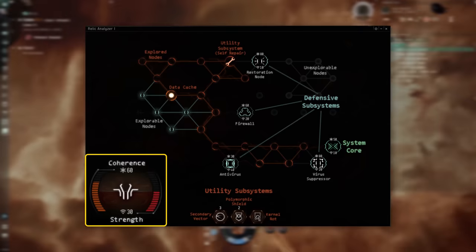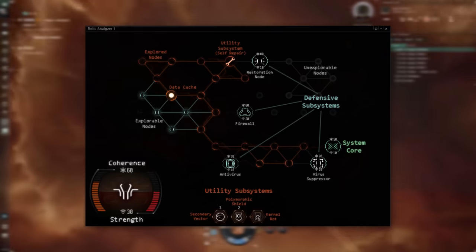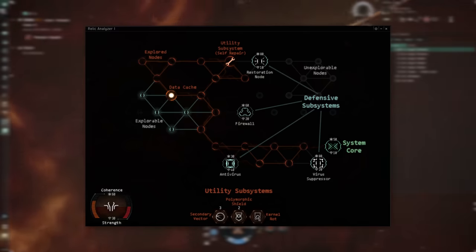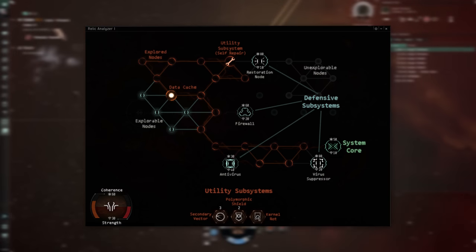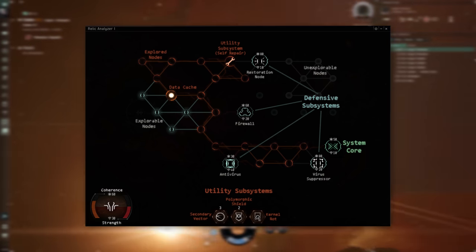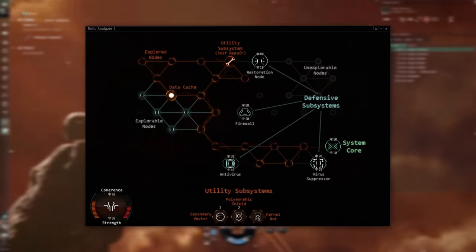In the lower left-hand corner of the window, you'll see two bars for coherence and strength. Coherence can be thought of as your health, while strength represents the damage you do when attacking a node. As you attack defensive subsystems or the system core, you'll take damage to your coherence while damaging the coherence of the node you're attacking. If you reduce the coherence of a defensive subsystem to zero it will disappear. However, if your own coherence falls to zero, you will fail the hack and be kicked from the network.